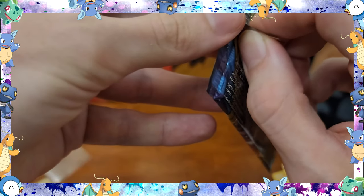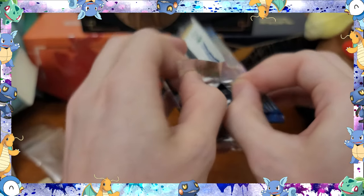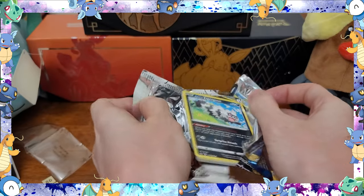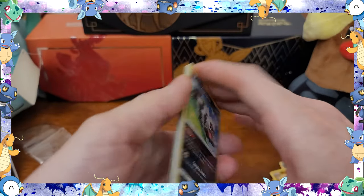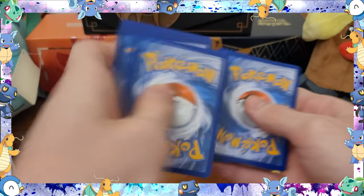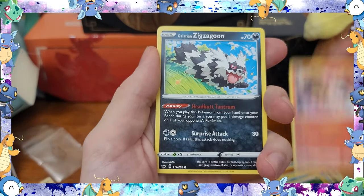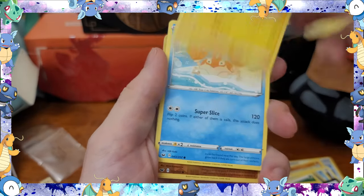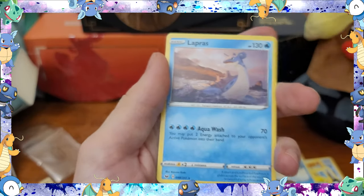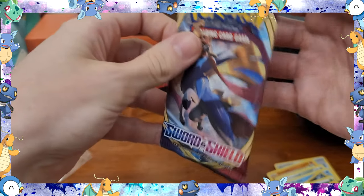Starting off with the Glaring Zigzagoon, it looks like. One, two, three, four to the front. Starting off with the Leaf Energy, Air Balloon, Pokekid, Heatmor, Glaring Zigzagoon, Glossifleur, Silicobra, Yamper, Krabby, Reverse Hollow Clobbopus, and a normal rare Lapras.